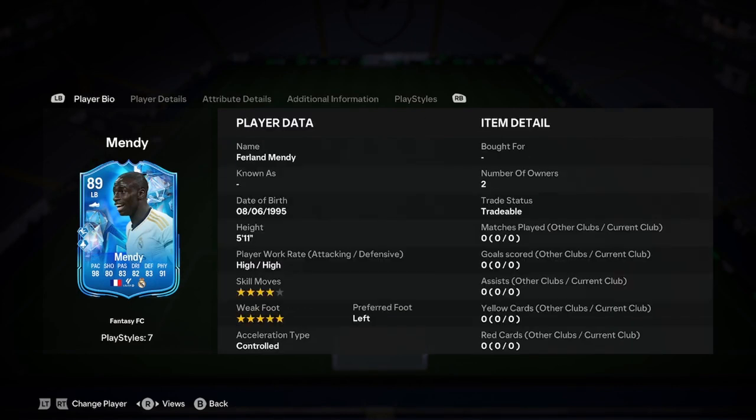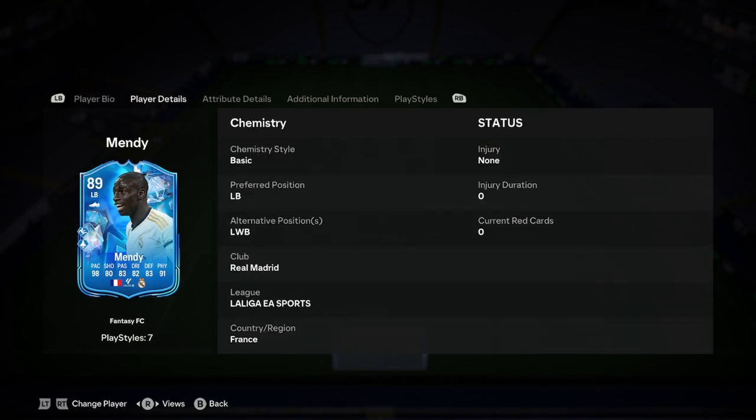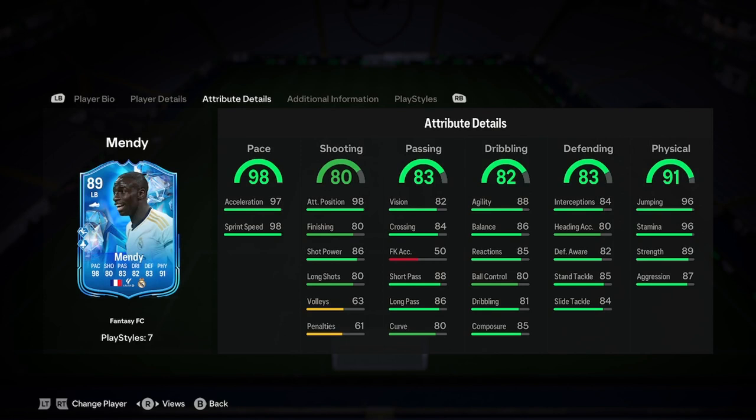So let's jump into the analysis. He's five-eleven, high/high work rates, four-star, five-star, left foot — Control. We know how good this card's gonna be. In terms of linking him, it's a piece of piss. 98 pace, 98 shooting, 98 attack positioning — wow, I'll never see that, even in like the 99-rated cards at the end of the game. This is definitely one for the record books — this card looks insane.